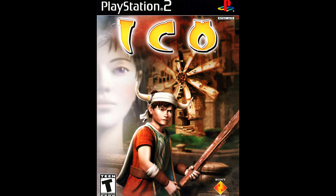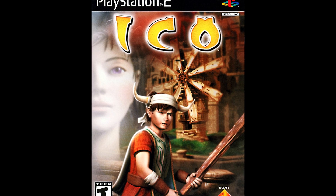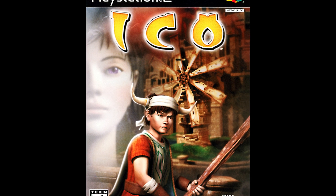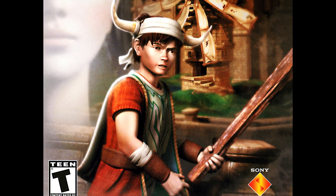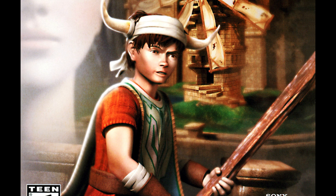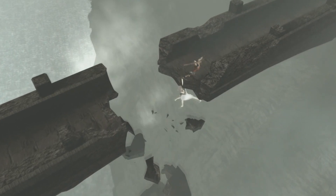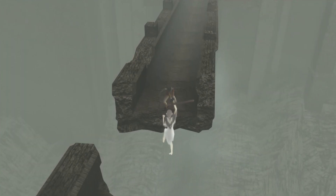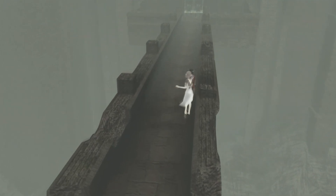In a very far cry from the box art Ueda crafted, and the minimalist aesthetic of the game itself, this box art is a cluttered nightmare, where each individual asset is a particularly hideous CG rendering of a model that looks almost entirely unlike the actual in-game model. ICO himself is easily the worst thing here, his scrunched-up face appearing to say, 'Hey, check out this big stick!' In a 2009 interview, Japan Studios VP Yasuhide Kobayashi said he believed this dodgy box art contributed to poor sales of the game in the US, which makes perfect sense.